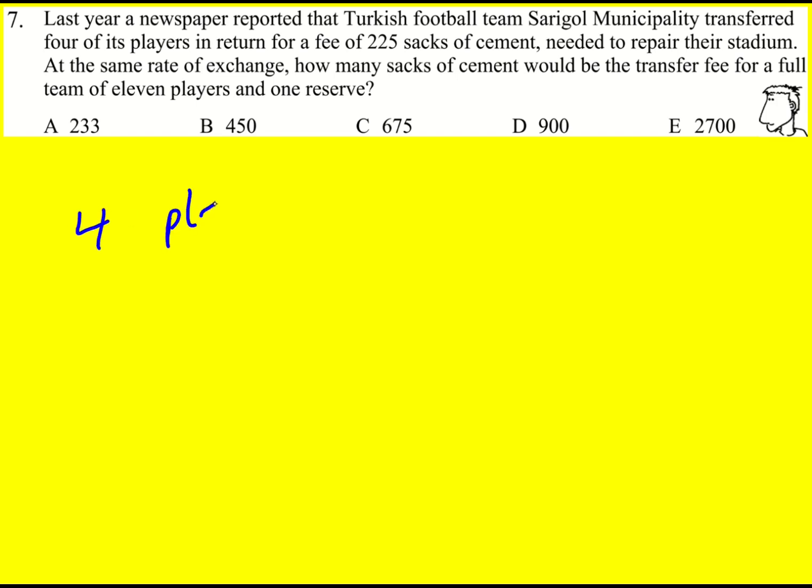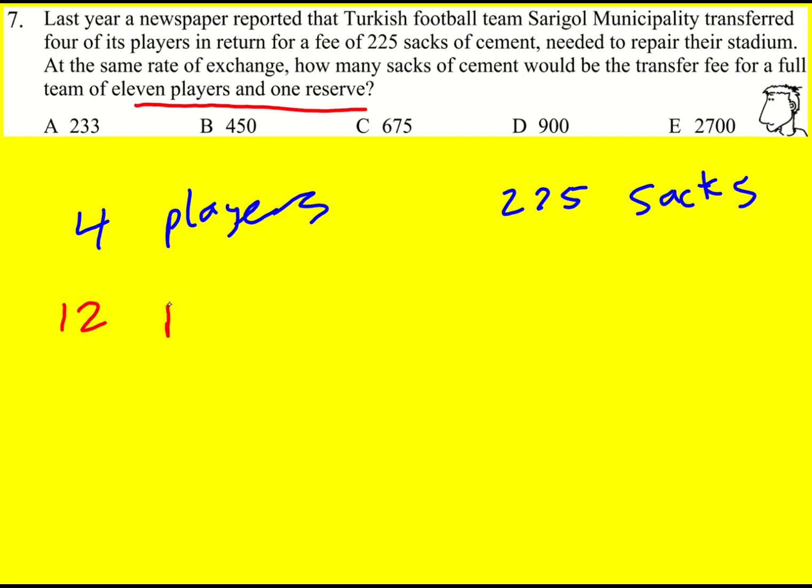Four players cost 225 sacks of cement. We're interested in how many sacks of cement would be needed for a full team of 11 players and one reserve — that's just going to be 12 players.